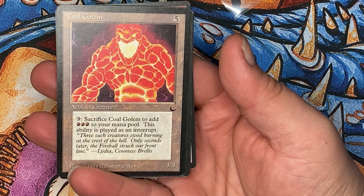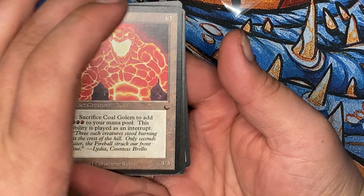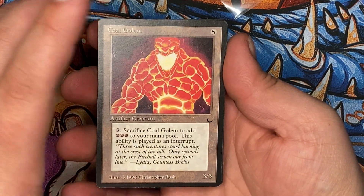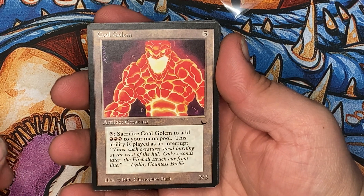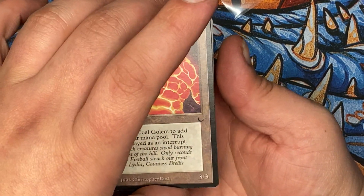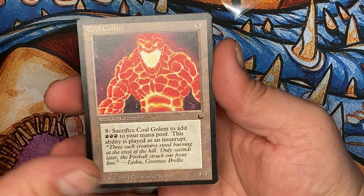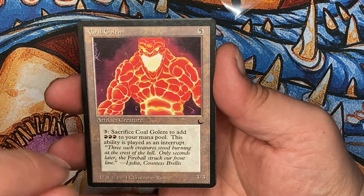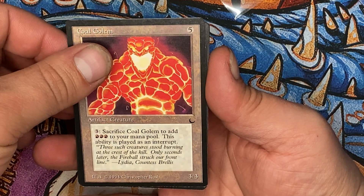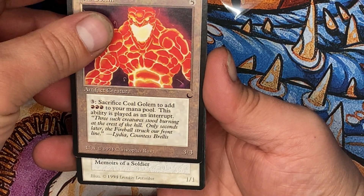Coal Golem. Coal Golem. Excellent card. Three mana, sack it, create three red — five mana. There was a light Aristocrats theme in The Dark. This is like the first of the Aristocrats theme. The cards weren't great, but very interesting.